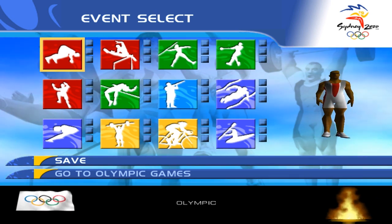Now we've got the event select menu. From the left: 100m sprint, 110m hurdles, javelin, hammer, triple jump, high jump, skeet shooting, 100m freestyle swimming, 10m platform diving, super heavyweight weightlifting, Olympic sprint cycling, kayak K1 slalom. These 3 squares show event progress to the Olympic Games. There are 3 stages to complete in every event. After completing a stage, one square will turn green. Of course you can save the game here — there are 8 slots.